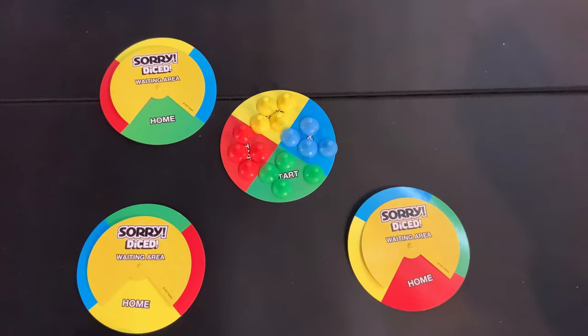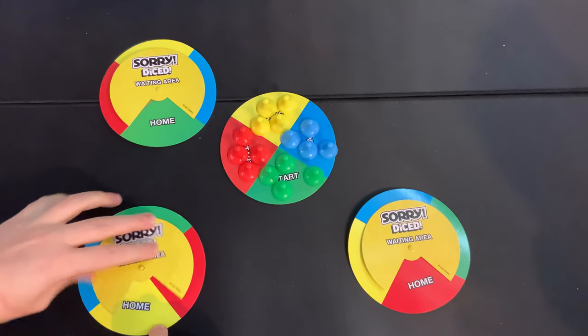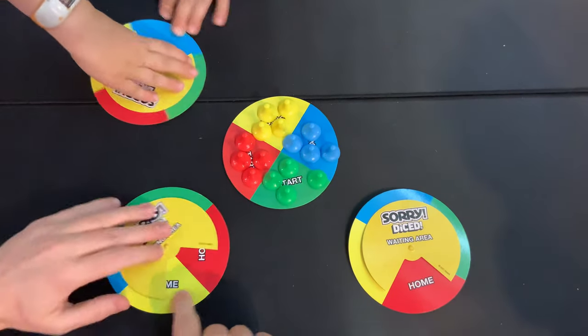The youngest player goes first, but first and foremost we need to pick our home color — just make sure they're all different. Luke picks red, Sean takes blue, and that leaves green for dad.